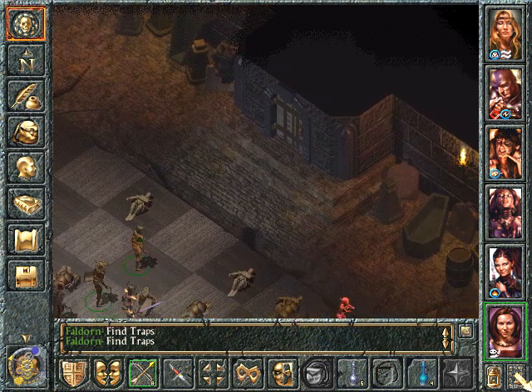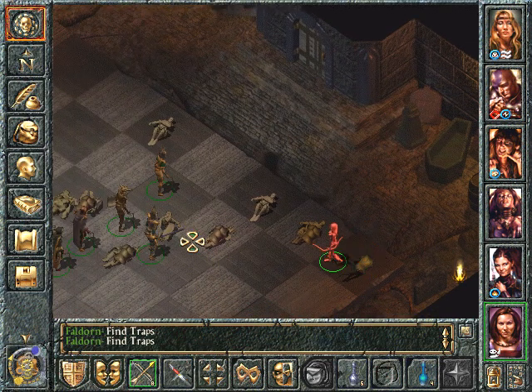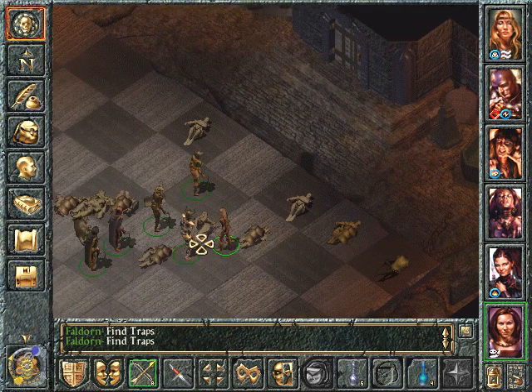So this might be the Tomb of Durlag — his burial chamber. I think we're gonna have to save that for next time. But let's just do an ammo check.